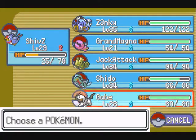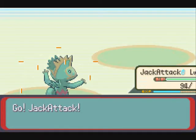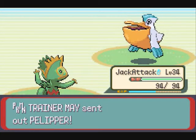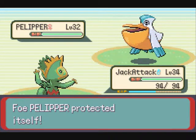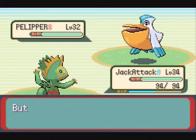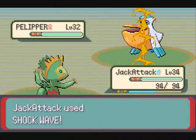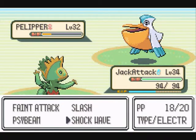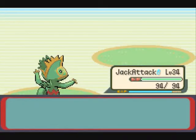The next Pokemon is a Pelipper. I should use my Manectric because he has Shockwave. He keeps using Protect, as always - seriously annoying. I hit him with Shockwave. I don't know if I'm going to kill him - probably not. I'll Shockwave again but he protects. Now Pelipper is down.